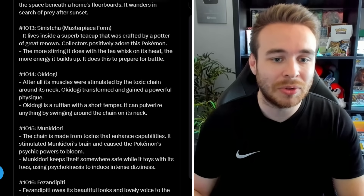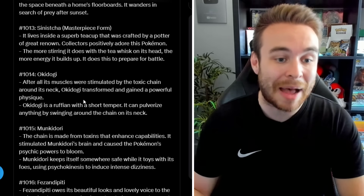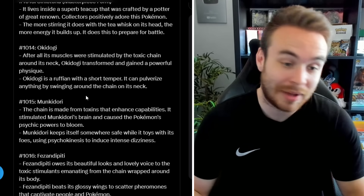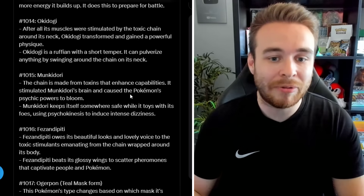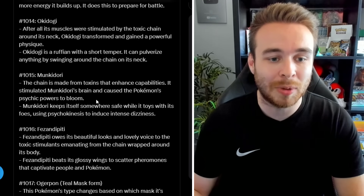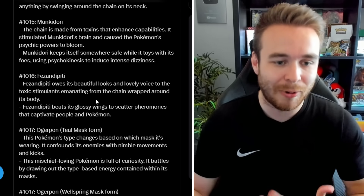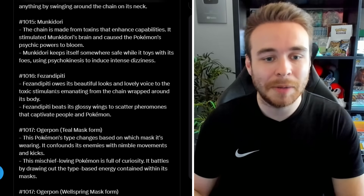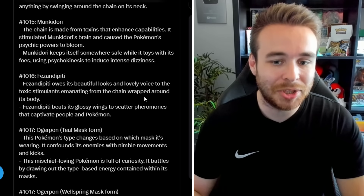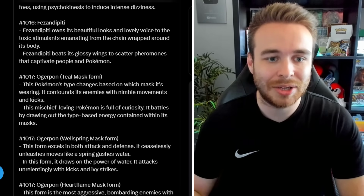For the Loyal Three: after all its muscles were stimulated by the toxic chain around its neck, Okidogi transformed and gained a powerful physique. Munkidori's chain is made from toxins that enhance capabilities — it stimulated Munkidori's brain and caused the Pokémon's psychic powers to bloom. And Fezandipiti owes its beautiful looks and lovely voice to the toxic stimulants emanating from the chain wrapped around its body. So this toxic chain is definitely the key culprit behind these legendary Pokémon.